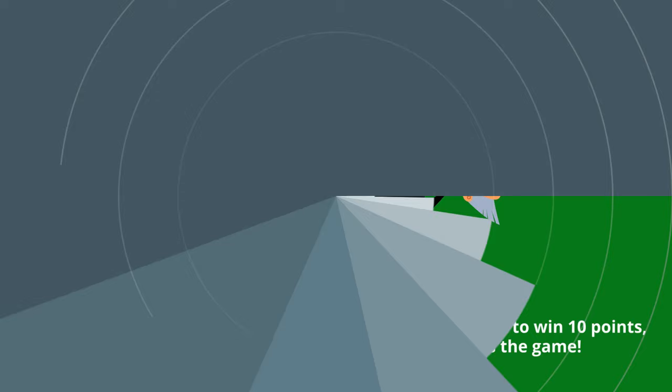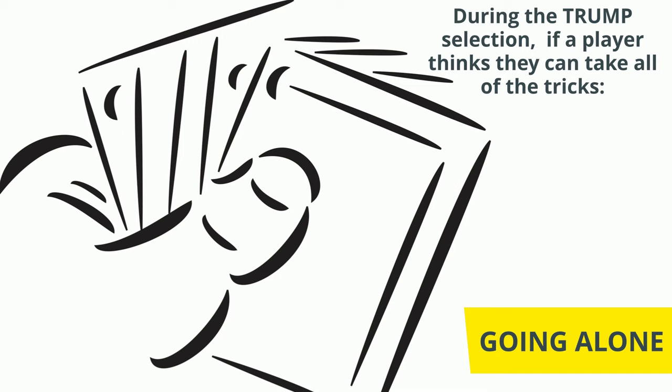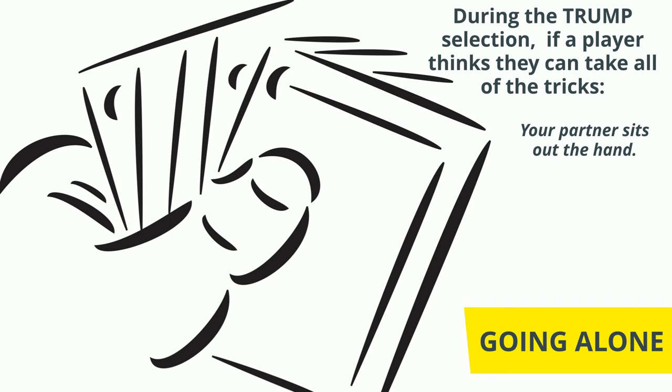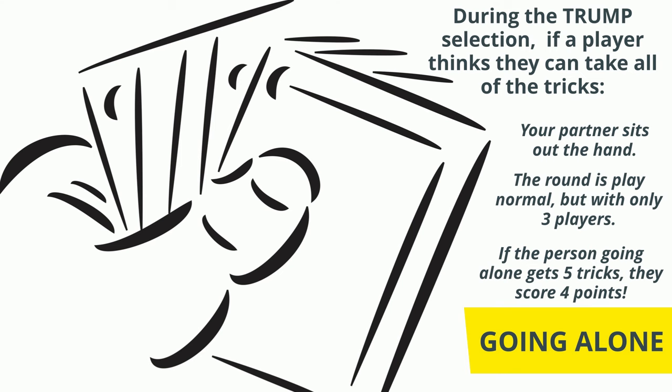There is also another option when players are deciding on Trump: if a player thinks they have a good hand and can take all of the tricks, they can call the trump and say 'I'm going alone.' When they do this, their partner places their cards face down and will not play in this round. The round is played as normal but with only three players. If the player who called trump wins three tricks, they will get one point, but if they can take all five tricks, they will get four points.